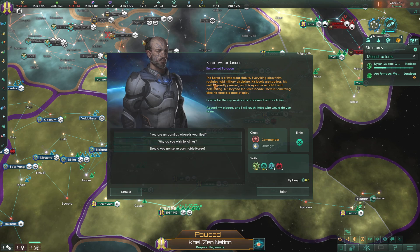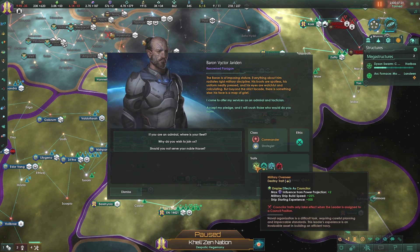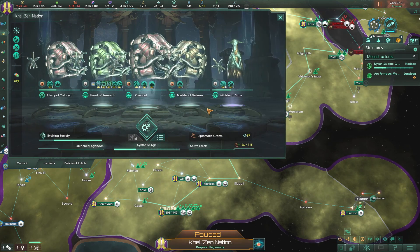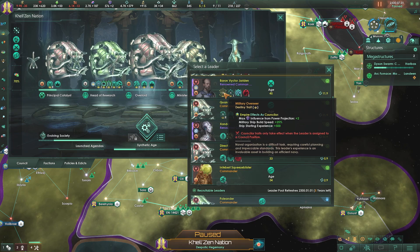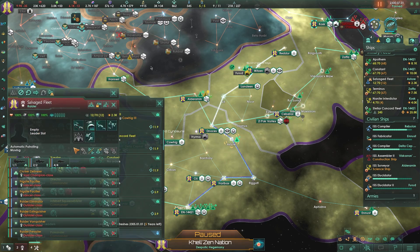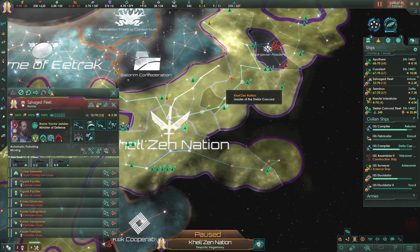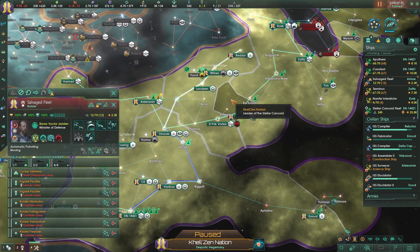Baron Victor's Yarden - imposing stature. This leader has ship weapons damage, naval cap plus five, max influence from power projection, military ship build speed. We want him - we're going to bring him in and make him one of our government leaders, because our current guy kind of sucks. Baron Victor gives naval cap plus five and max influence from power projection plus two. We'll put him aboard the salvage fleet - he can cruise around on the salvage fleet doing a patrol route for us.